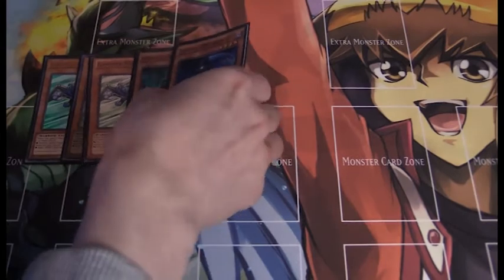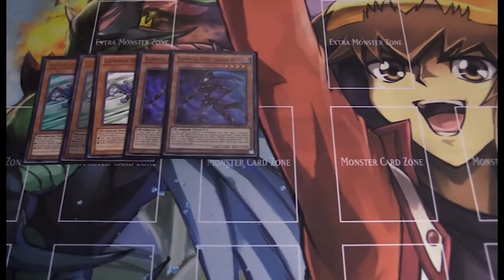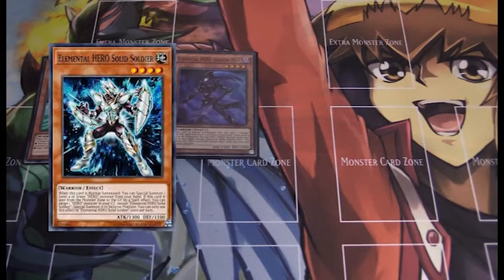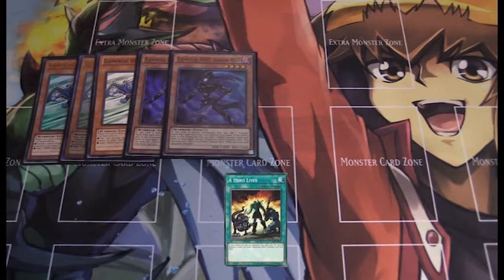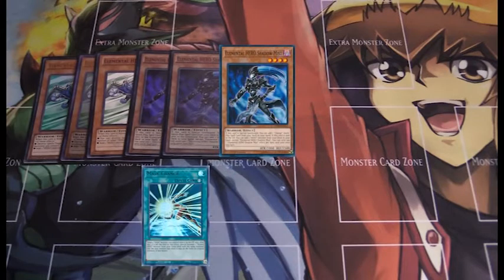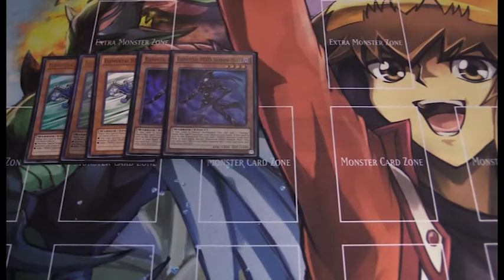Next up we run two copies of Shadow Mist. This is a pure Elemental Hero build and Shadow Mist is an Elemental Hero, but she also searches out Mask Change so we can go into Masked Heroes later. She can search Mask Change if she's special summoned — you can easily special summon her using Solid Soldier's effect or A Hero Lives. She also has a second effect: if she's sent to the graveyard, you can add a Hero from your deck to your hand. This is a hard once per turn — you can't use her effect to search Mask Change, use it to turn into Dark Law, and then search for a Hero. A good tip: activate A Hero Lives on your first turn, special summon her, search Mask Change, set it, and then during your opponent's standby phase flip it to turn into Dark Law and get your search. Shadow Mist is a very strong card for this deck.